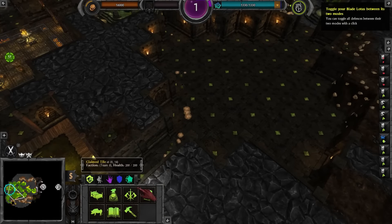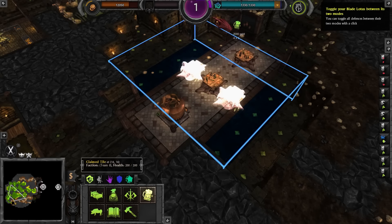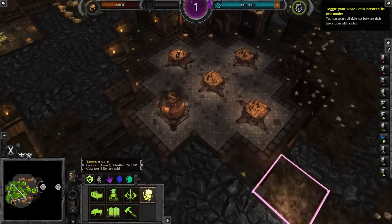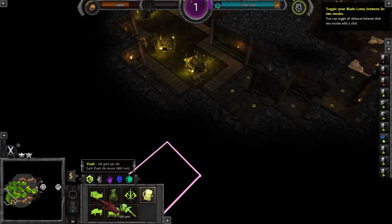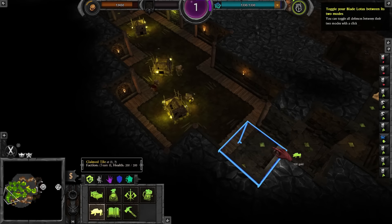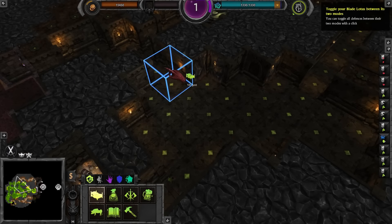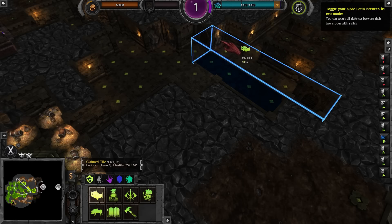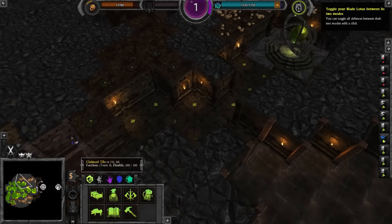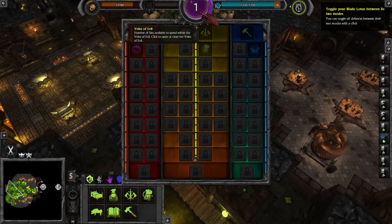That'll be my slaughter pen. And then I want a tavern so that my minions keep giving me gold. We do need beds as well. We actually need several beds. We've got another sin unlocked but nothing to do with it, which is unfortunate.